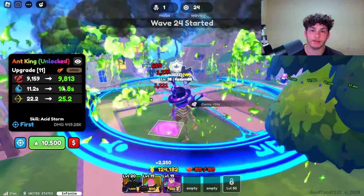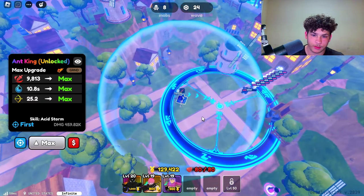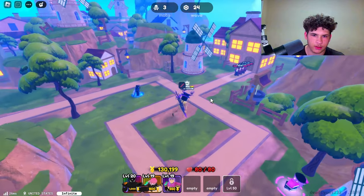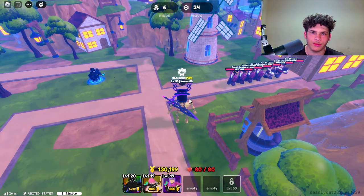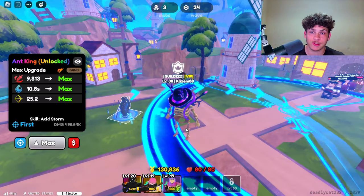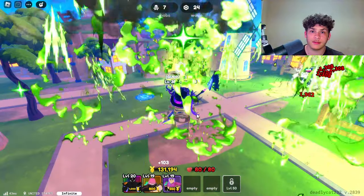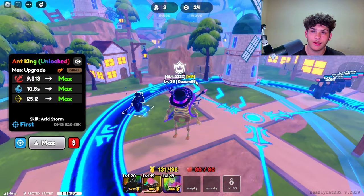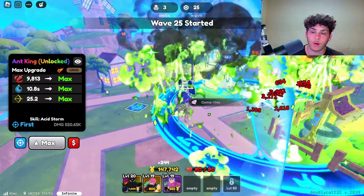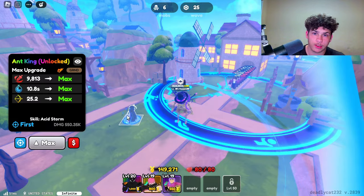Next upgrade, cooldown will go down, range will go up, and damage will go up. At 10,500 coins, that is his max upgrade. Here is his max range — it's pretty good. You can also place down 4 of this unit. He just wiped out everyone. Keep in mind he is only level 20, and I don't have good stats on him — I have D, C, D, which is pretty bad. If you get S stats on him with a good trait and upgrade him to max, this guy will do like 20,000 plus damage. Right now he's doing almost 10,000 damage, cooldown is 10.8 seconds, and his max range is 25.8. Depending on what trait you get, you can make these stats even better.